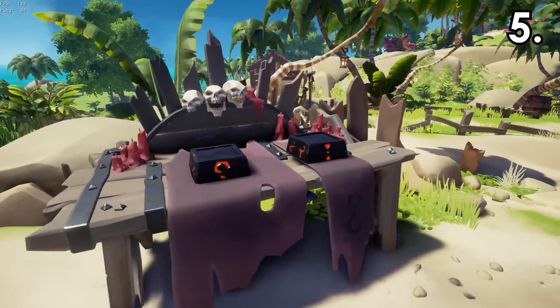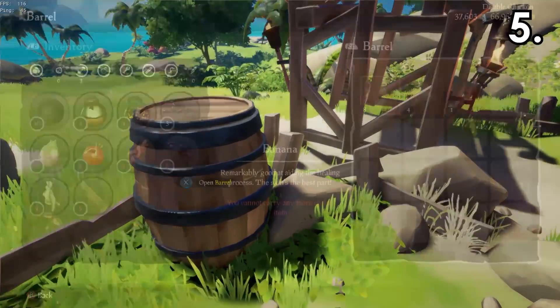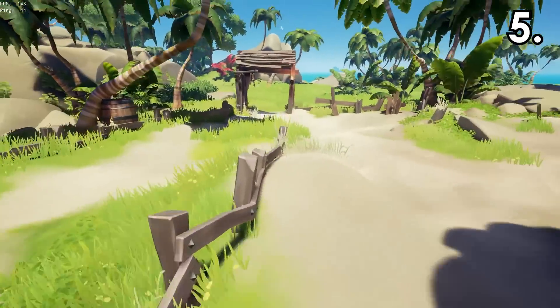Great Marrow Islands, or any island that has this summoning table, will only have food in the barrels around the area of the table. This is a good way to stock up if you need food.